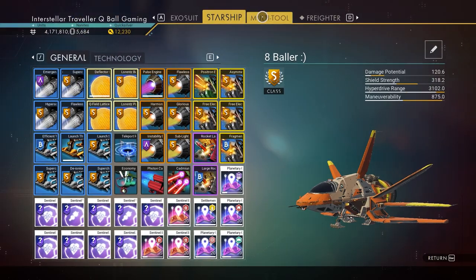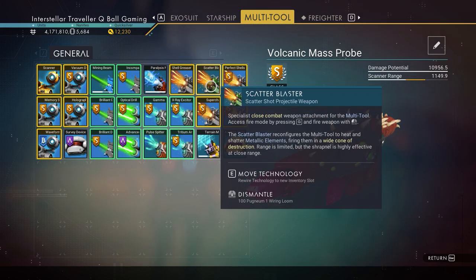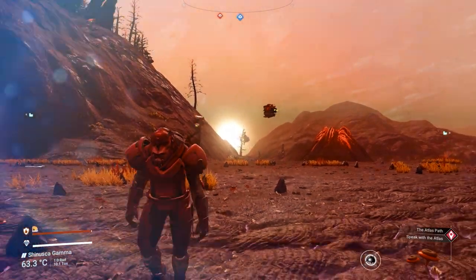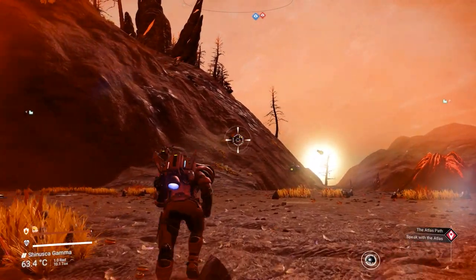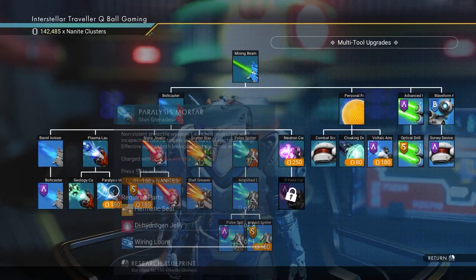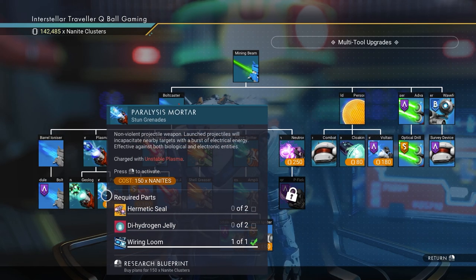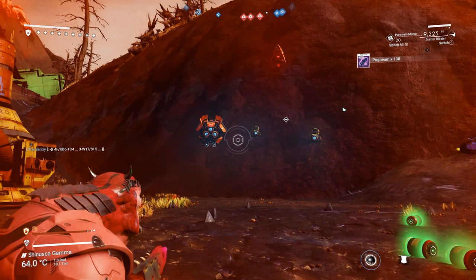Let me help you make it easy. Two things you're gonna need: first, a scatter blaster on your weapon with some S-class upgrades — it can do the job real quick. If you want help with upgrades, check the linked videos. Also, you're gonna need the paralysis mortar weapon, which you can get at the anomaly very easily — just purchase it with nanites and install it on your weapon.